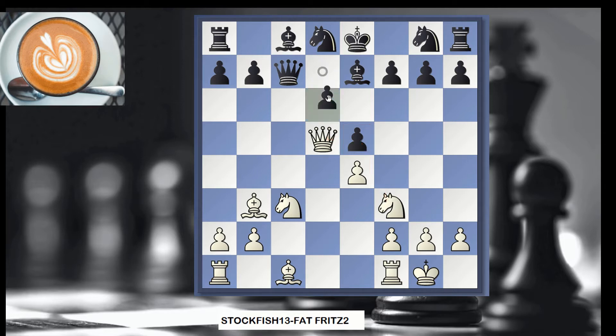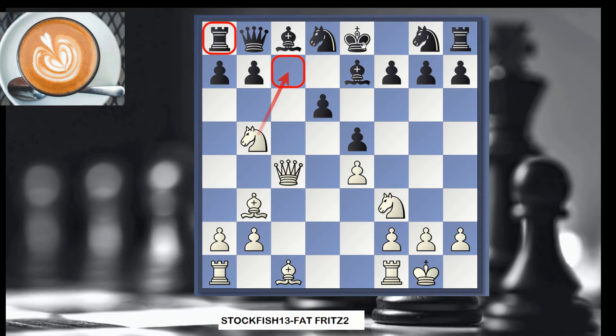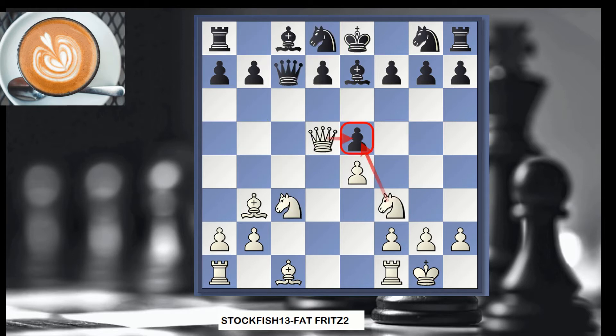Black did not try to defend the extra pawn. The normal move would be d6 to defend here. Then you would go Knight b5, Queen b8, Queen c4 — returning a check, the fork. You defend like that, and then Knight g5 attacks e6 again. If the knight moves, you come here and you have winning material with the fork. Therefore, Fat Fritz 2 was reasonable and gave back the pawn.